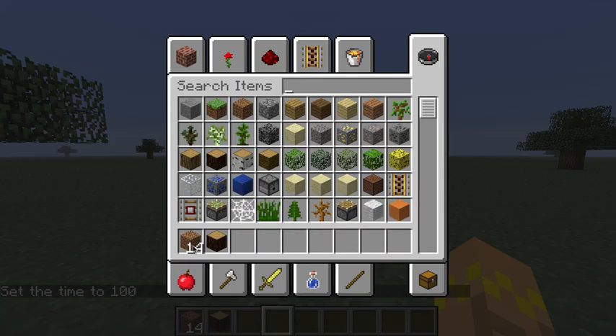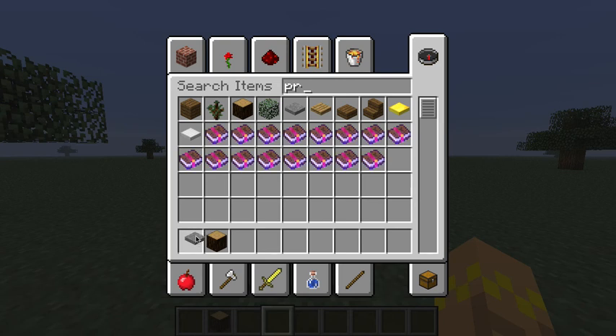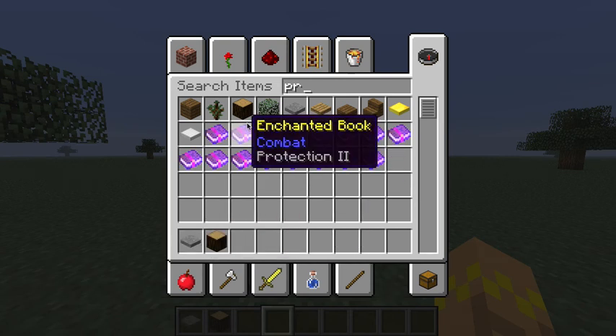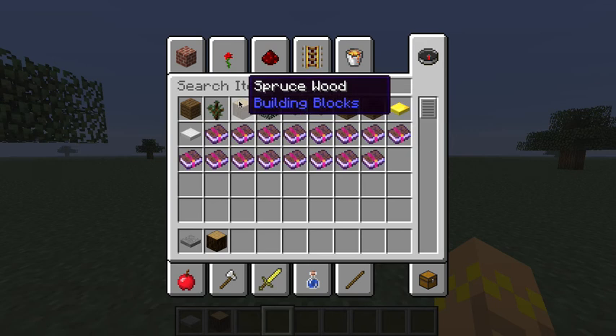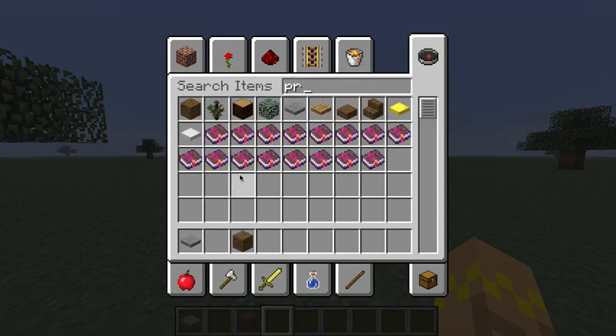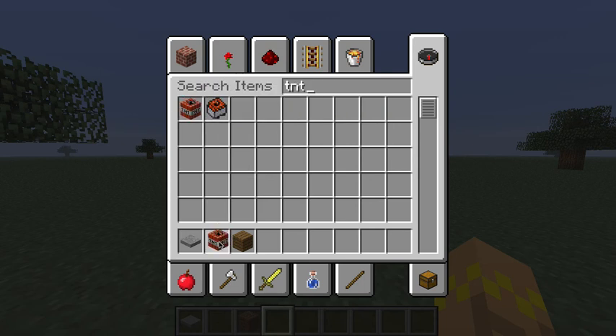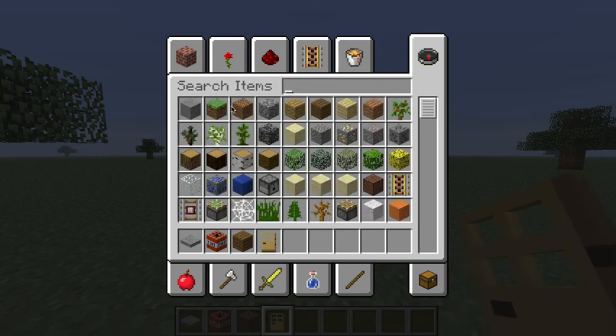So pretty much what you're going to need is a pressure plate — doesn't really matter, stone or wood, I used stone. You need some wood for outlining, though it doesn't really matter. Then what you're going to need is TNT. Next thing you're going to need is a door. You need grass blocks, and that's pretty much it.